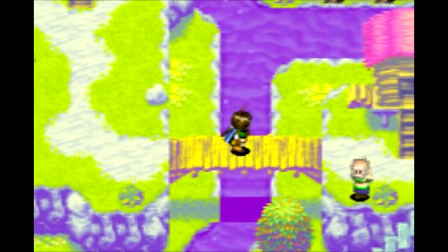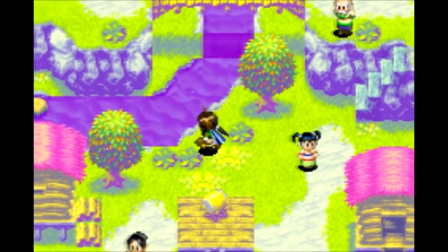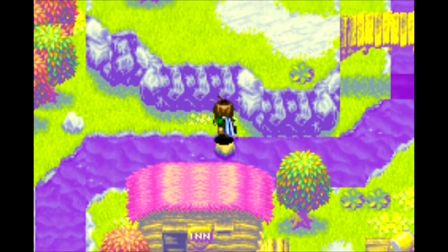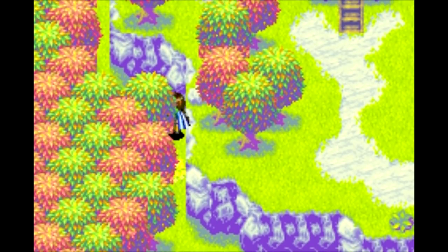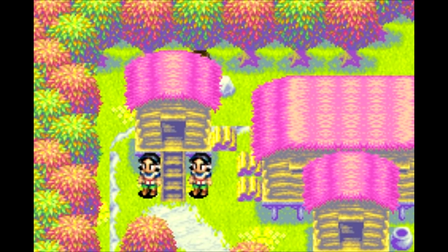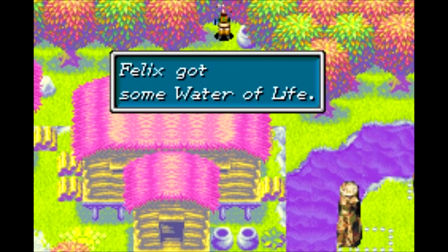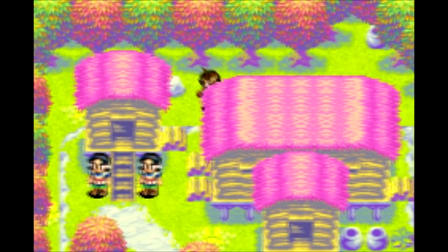We've got to get behind the house there, but that's kind of hard to do from up there. Just go behind there. I think there's a jar around here somewhere — there it is, and it contains another hidden treasure. Finally, we get Water of Life.